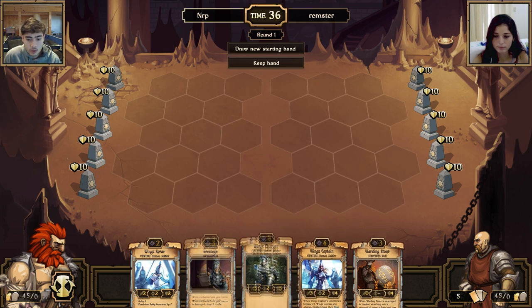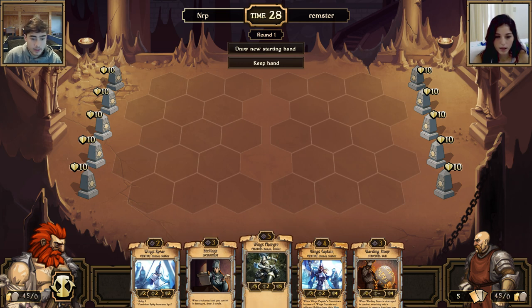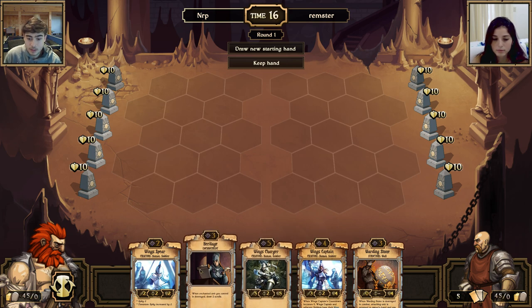I have a choice of keeping my starting hand or redrawing for a better hand. I'm going to keep my starting hand because I have low cost stuff for the beginning. The cost of each card is on the top right. So every turn in Scrolls you can sacrifice a card — you always should — for either more cards or resources.